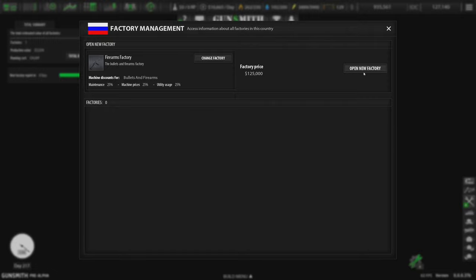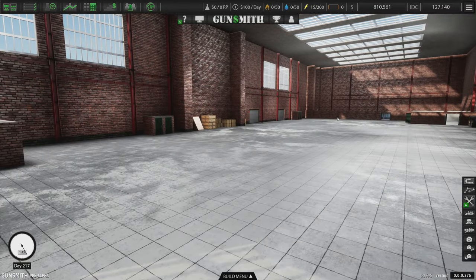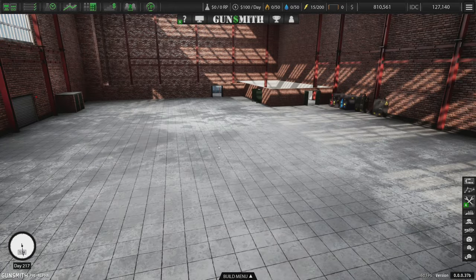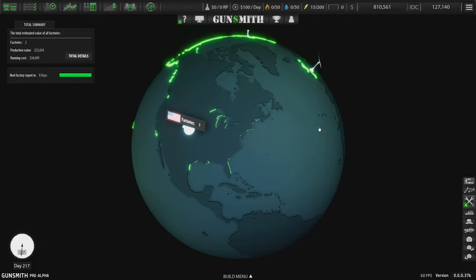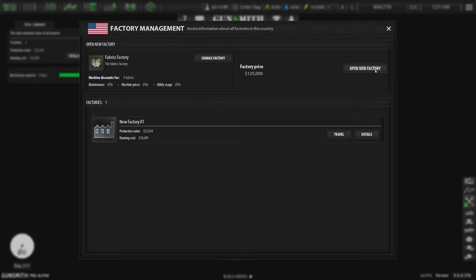Opening the new factory costs 125 grand and now we're in there with a whole new place and brick walls. I haven't researched the firearms specialty yet - three days left. Let's come back to the US factory. You can also open another one in the US - change the factory type to fabrics and open a new fabrics factory, then shift all the fabric production there to get a 25% reduction in maintenance, machine prices, and utilities.